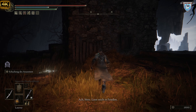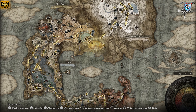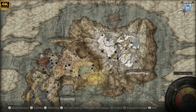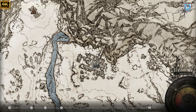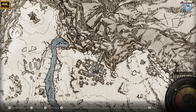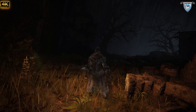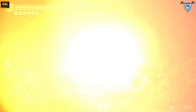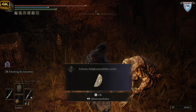Von dem bekommt ihr das zweite Teil. Hier hinten, hier oben ist das Portal, und genau unter der Brücke kriegt ihr meine Assassinenausrüstung. Jetzt seht ihr das geheime Medaillon, das Harikbaum-Medaillon. Das braucht ihr, um diesen Aufzug zu bewegen.